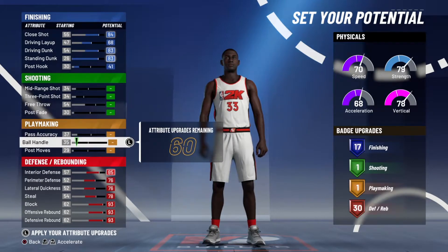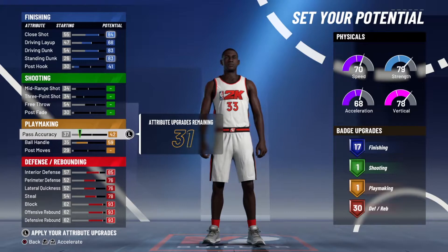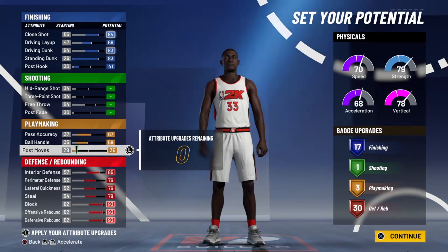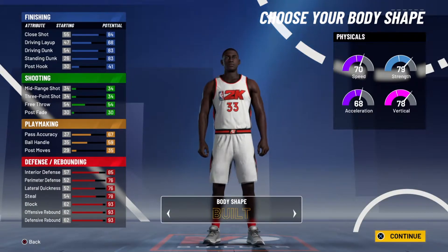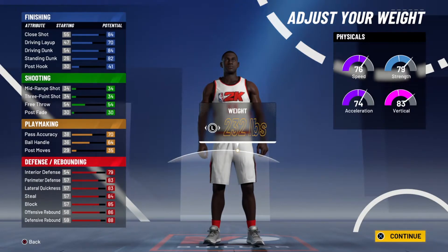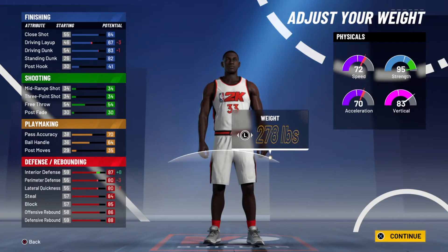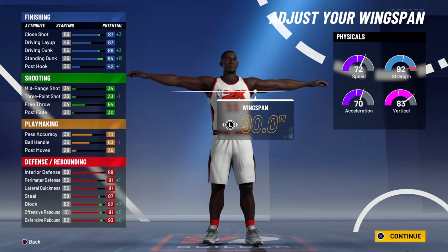This is a center with 70 speed. Low-key, you could probably match up against another center with 60-something ball control. You don't want to go too high. This build is a beast at 6'8" — you gotta go 6'8". Max the weight obviously, and the wingspan — just leave that the same.